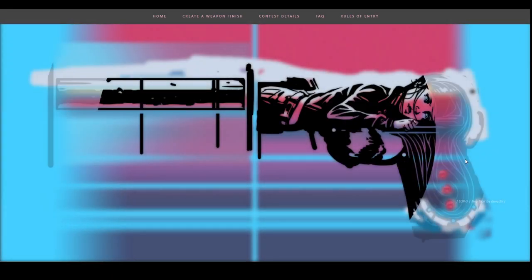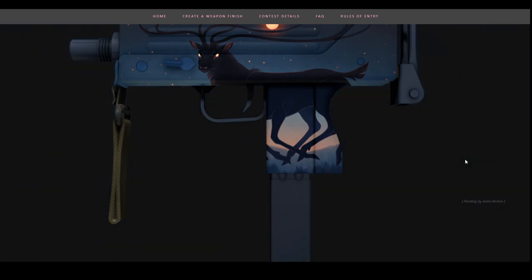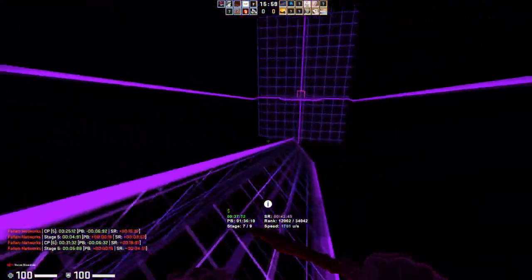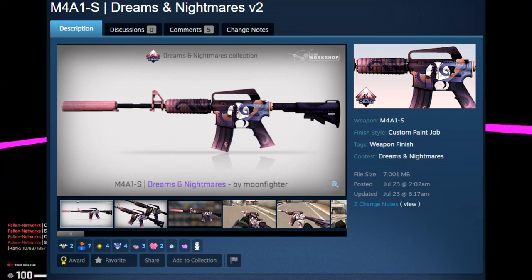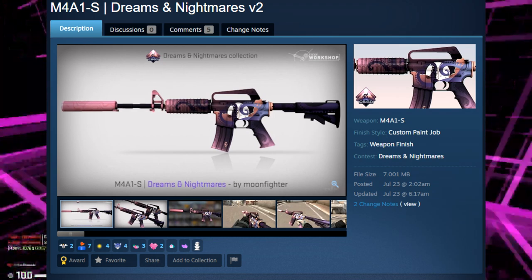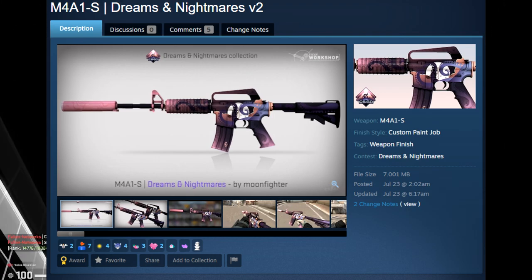There's actually one skin on the page that isn't even in the game yet — possibly showing how the workshop works, or maybe it's a leak for the upcoming case. That skin is on the Mac-10. Also worth noting, the winners of the contest get $100,000, so if you're an artist considering submitting, I'd definitely recommend it. Starting off, we have the M4A1S Dreams and Nightmares, which uses the artwork from the case CSGO already released. I think this skin looks really cool, and while CSGO may not accept it for being a little too meta, if it's added I won't complain.